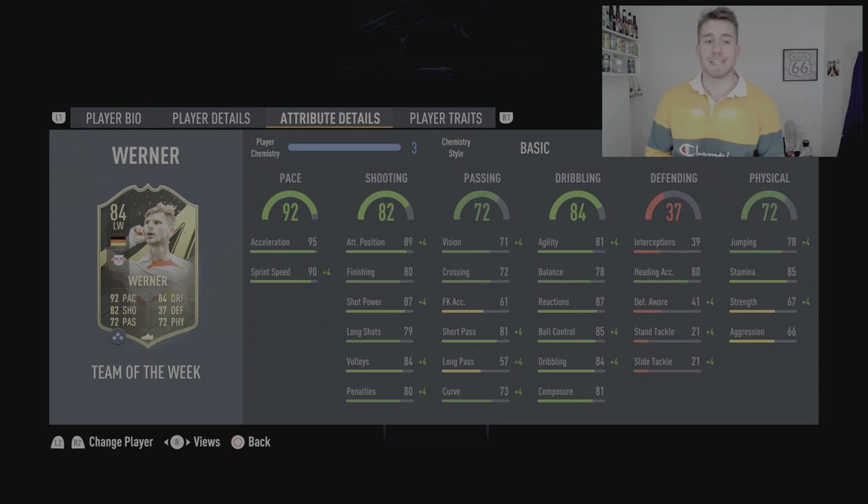The 84 dribbling is made up of 81 agility, 78 balance, 87 reactions, 85 ball control, 84 dribbling, and 81 composure. Really, really nice stats — not going to feel sluggish because of those top two stats, and they're the most important for me. Everything's 81 or above apart from that balance, which tends to be the lowest stat anyway.